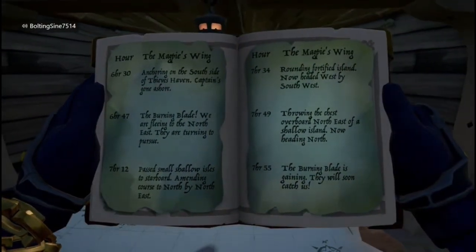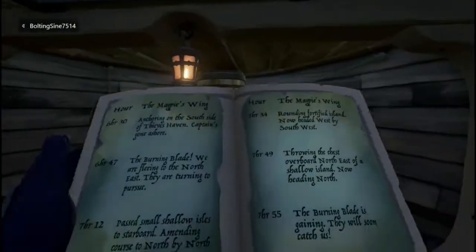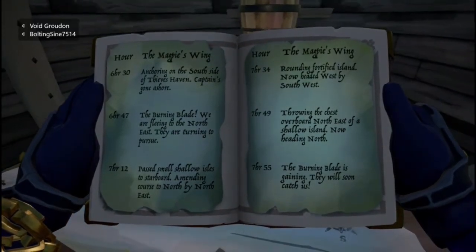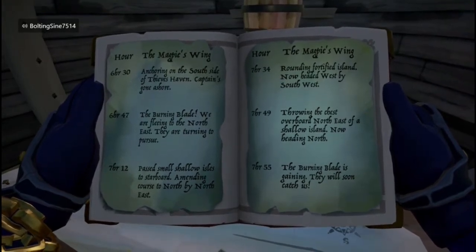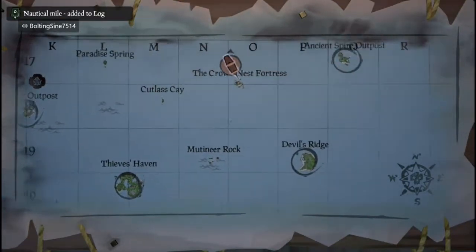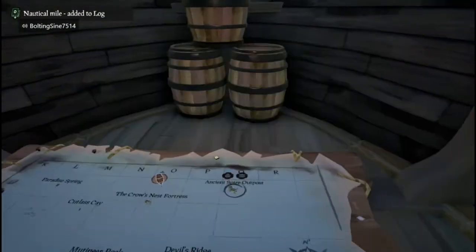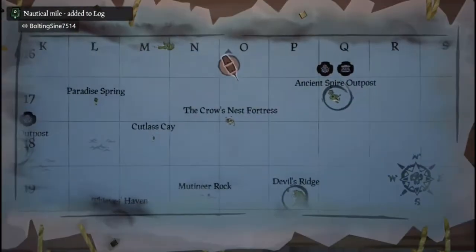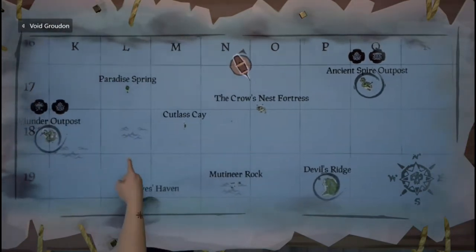They're anchored on the south side of Thieves Haven, with the Burning Blade coming ashore and fleeing northeast. There are small shallow isles to starboard. Then they go north by northeast, so they pass these islands and continue north of that. Then rounding a fortified island, which is Crow's Nest Fortress, they go west by southwest in this direction.